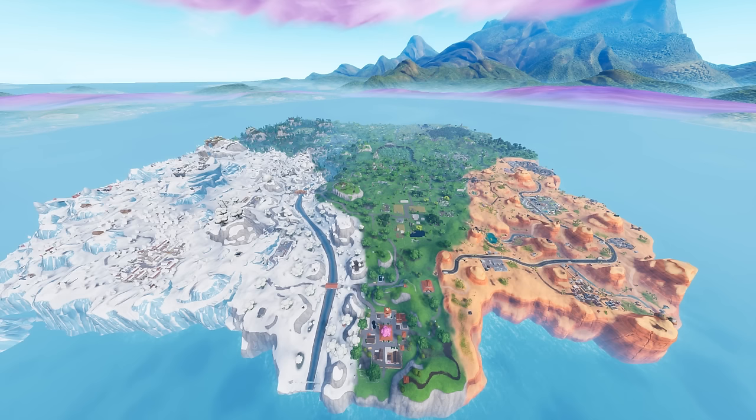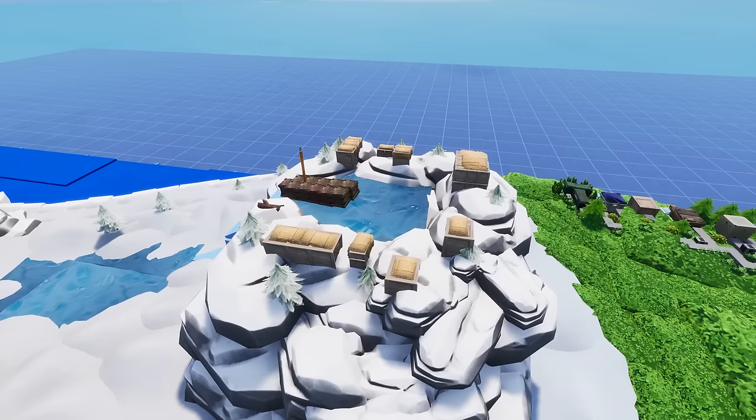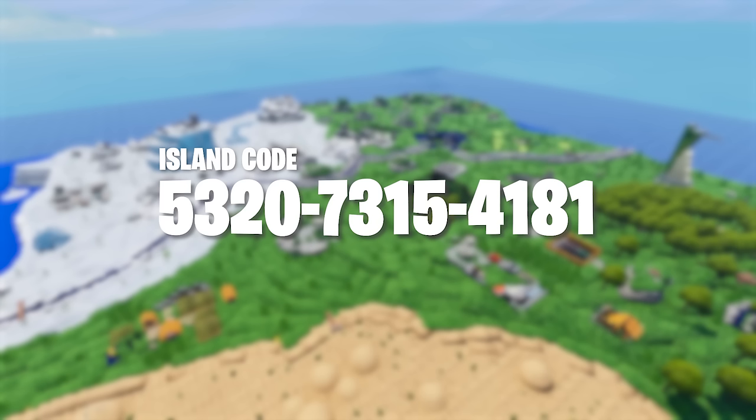This is Fortnite, and this is Tiny Fortnite. P_Rex has made a replica of the Fortnite map as it currently stands, and they've done an awesome job and made it really tiny. Today, myself, Boomer, and Alex are going to have some fun on this map, play some hide-and-seek, do a little bit of a death match, show it off to you guys. If you guys want to check it out for yourself, here is the island code. You can type that in Fortnite Creative and play it for yourself.